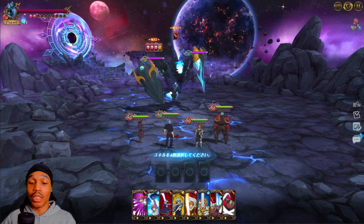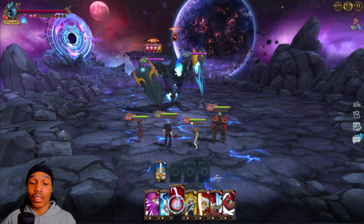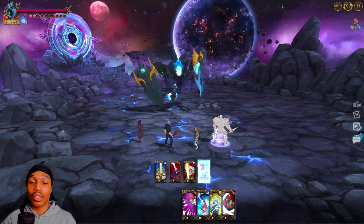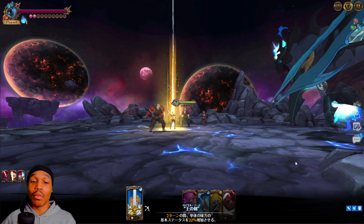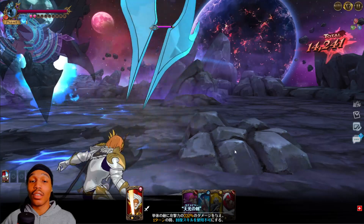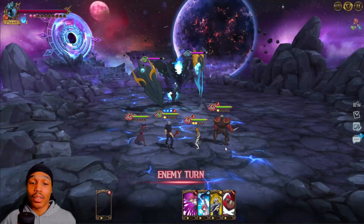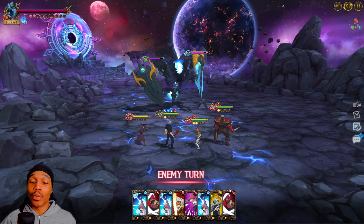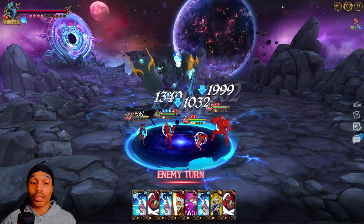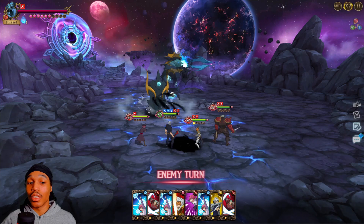Hey, this is Murley from the future. I misspoke earlier — I said you don't need the buff card, but you really do. You need to put the buff on Esterosa. I got confused with normal mode, which does remove buffs. On hard he does NOT remove buffs, so put your Arlic buff card on Esterosa first, then hope you get a gold counter card next turn. The buff card does matter, so enjoy the video.